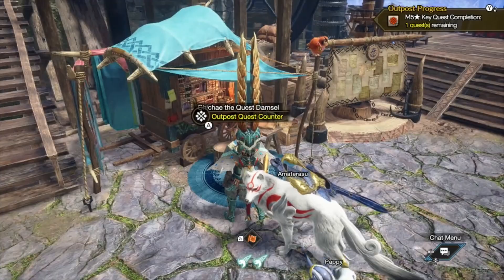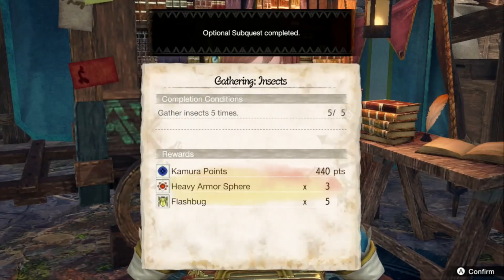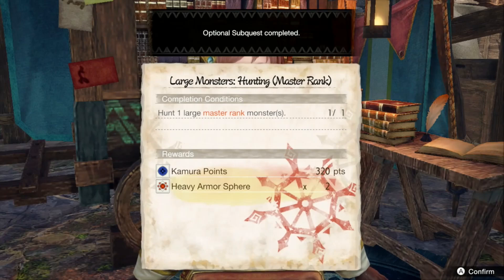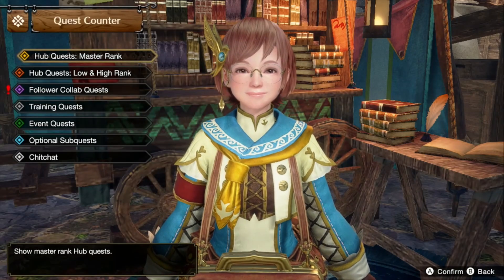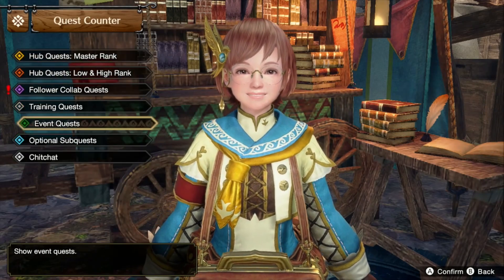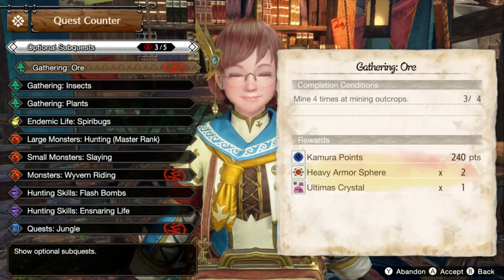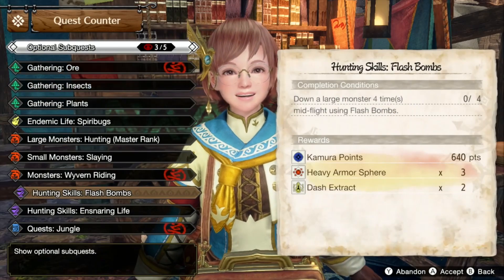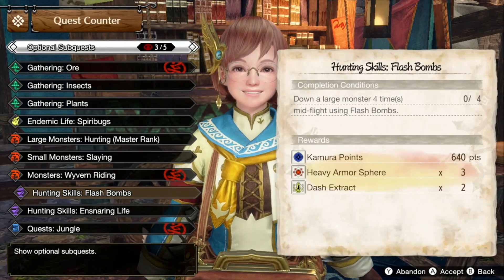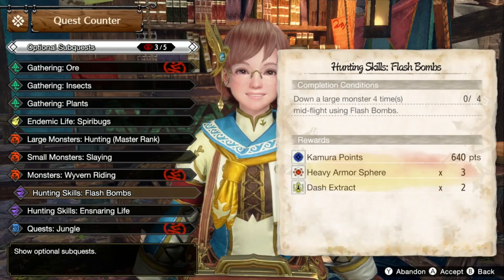Now we're about to make prep and start going to the Chiche counter. There's something we gotta go over. We took a look at the optional sub quests for the day, and it looks like we hunted down just one large monster in Master Rank, which got fully completed because we just got started. We're down to only three of the optional sub quests.